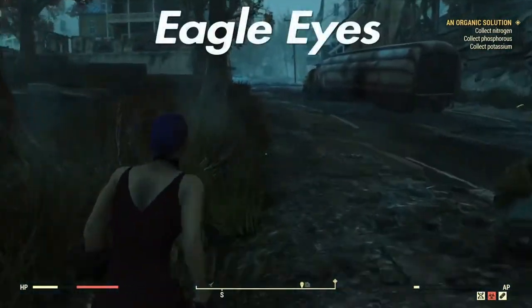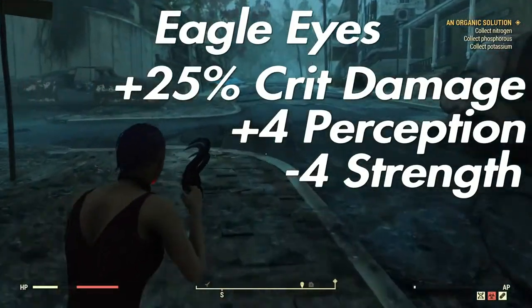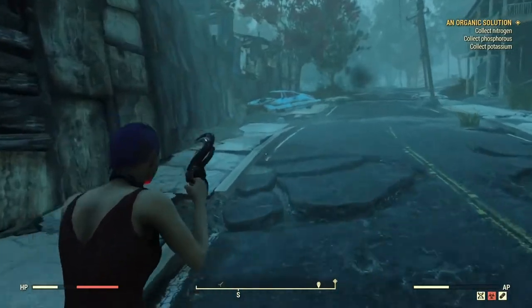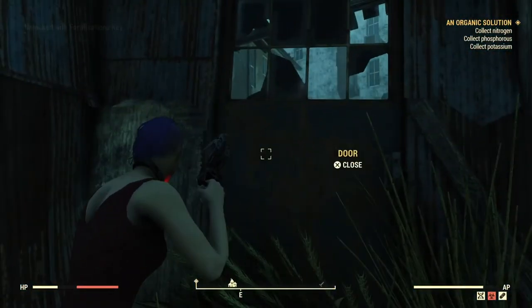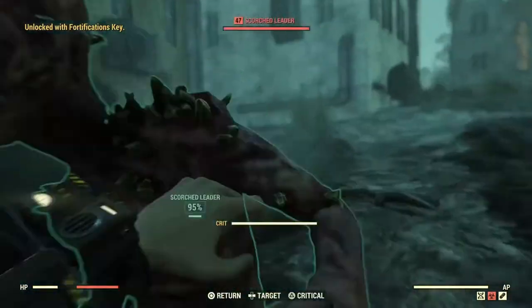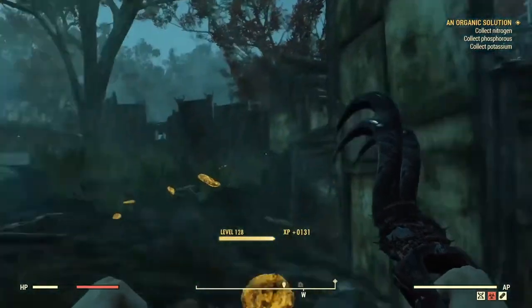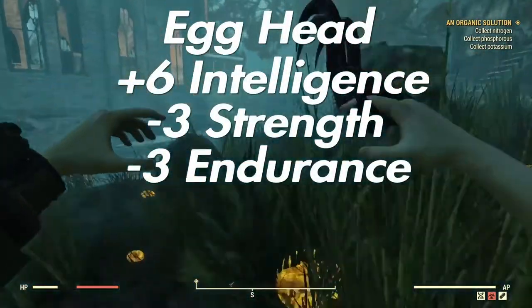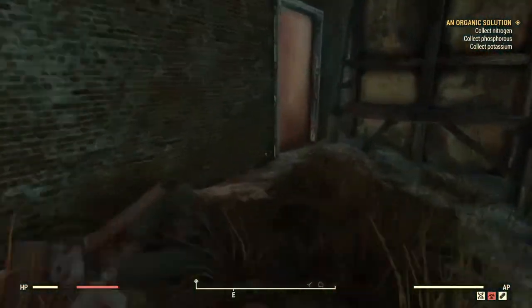Eagle Eyes: plus 25% critical damage and plus four perception. Drawback: minus four strength, but Class Freak will drop this to just one point — and for those using ranged weapons, strength probably won't mean a great deal anyway. Egghead: plus six intelligence, minus three strength, minus three endurance, reducible down to one and one with Class Freak.